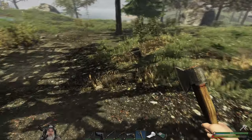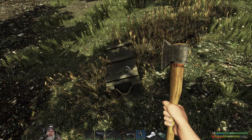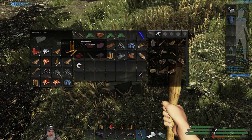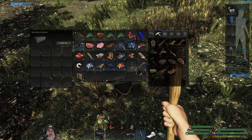Welcome back everybody to Subsistence, I'm an old guy gaming and we have found another locked crate. Let's open it up and see what's inside. Shotgun shells, rifle rounds, lots of copper, some nails, boards — pretty good stuff overall.